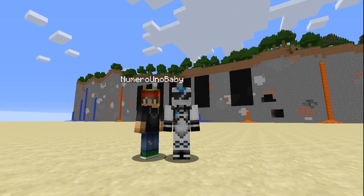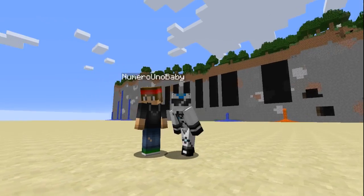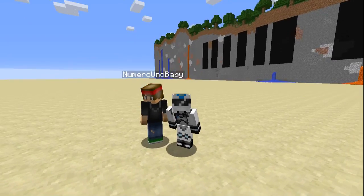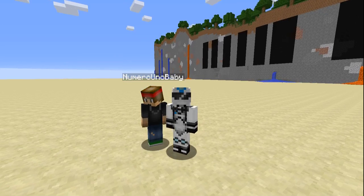Today we're going to be doing a tutorial on the plugin called BlockOwn. This is a classic — I used to use this back on my server way back in the day to prevent griefing. Pretty much what it does is whenever a normal player on your server places any block, it's going to register as theirs, so no other player can grief it. Really good for survival, even factions.